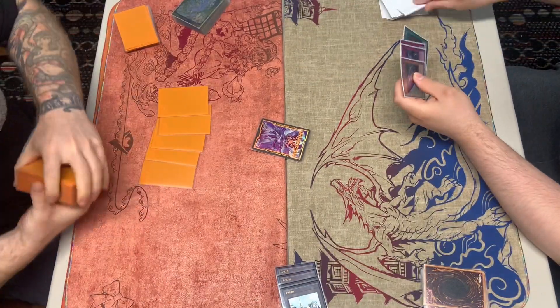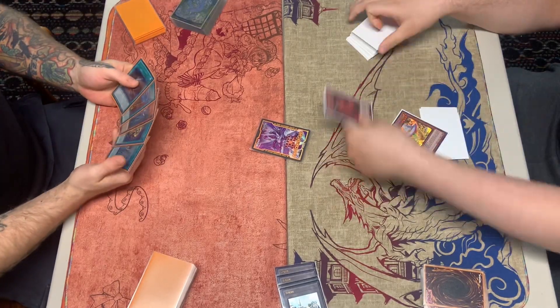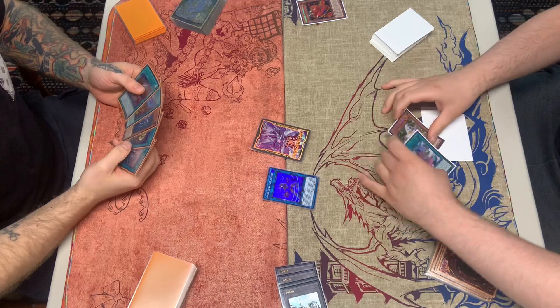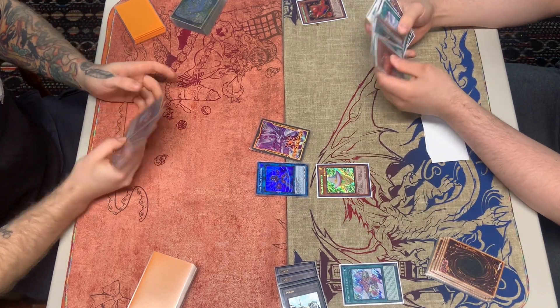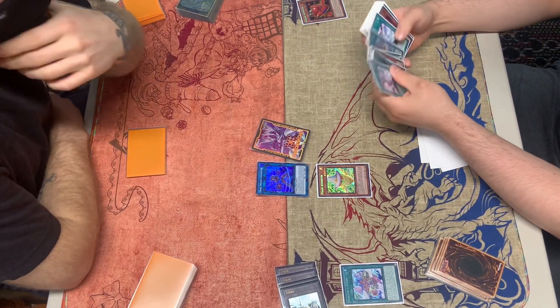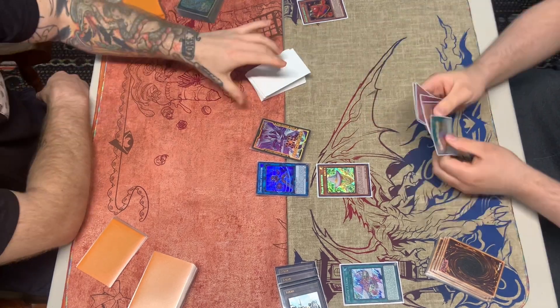We decide to go first. I believe we have two Impermanences. We normal summon Chip, link into the Light one, link into Infant, get out the field spells, activate field spell by summoning the Light. Light's effect adds the Reborn — that's correct.